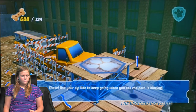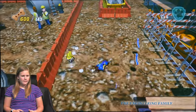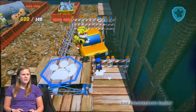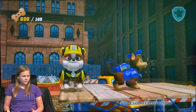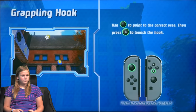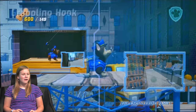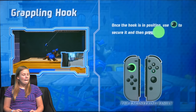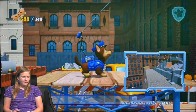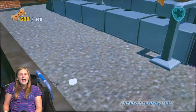Chase, use your zip line to keep going when you see the path is blocked. So you've got to use the zip line. Crackling hook — point to the correct area. Press this to launch the hook. So you've got to pick the right spot, Assistant. Once the hook is in position, secure it down and then press to time it. So we've got to press this again. Here we go. So it looks like we're at 149 with the bones.